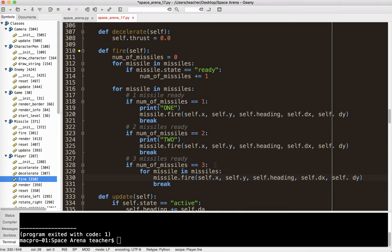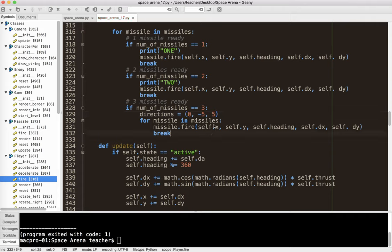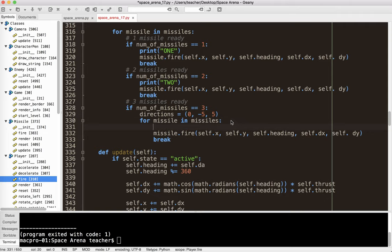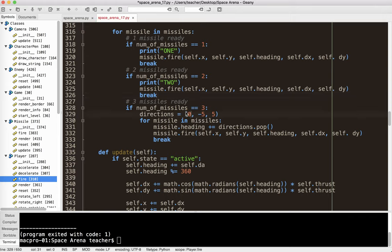Here's what I'll do: directions equals [0, -5, 5] — actually this needs to be a list, not a tuple, so I can use pop. Then missile.heading plus equals directions.pop(), plus self.heading, for missile in missiles. Pop removes a value from the list each iteration, so the first missile goes straight, the second goes slightly left, the third slightly right.